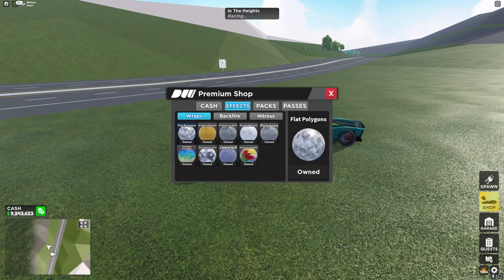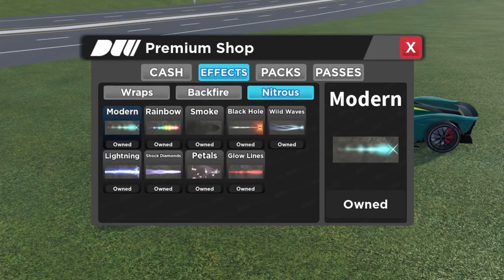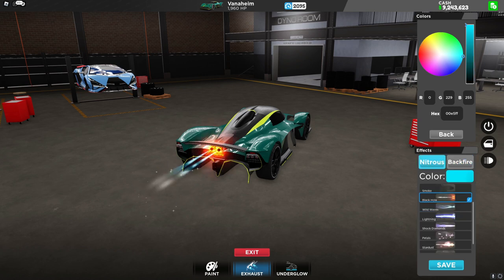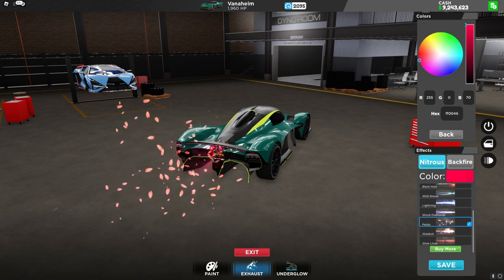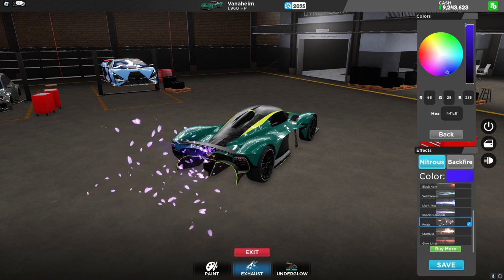If you head into the shop and look at effects, you can see they added a brand new one called Stardust, along with a few more nitrous effects. Here's Stardust — it doesn't seem to change colors. We have Black Hole, and here is Stardust as the nitrous effect. The next one is Petals, which might be my favorite nitrous effect now. And the very last one is Wild Waves.